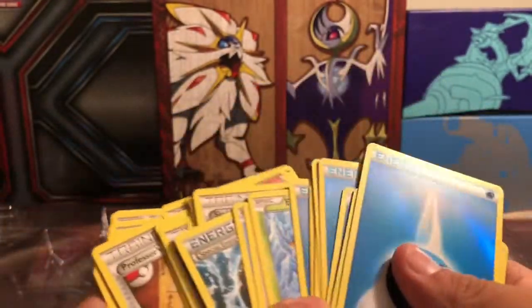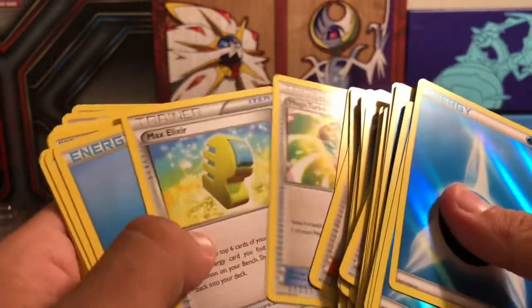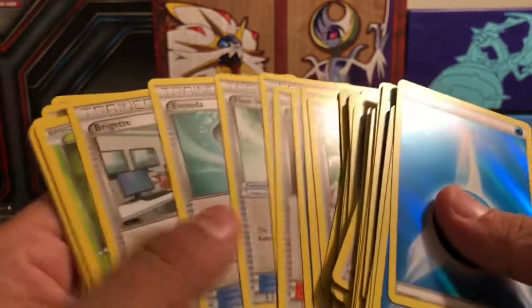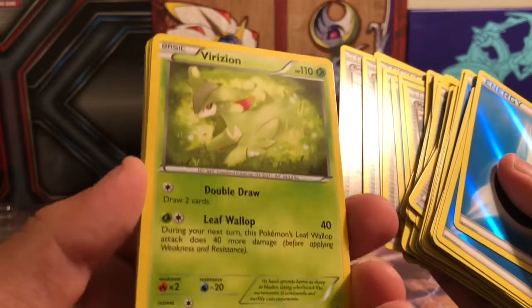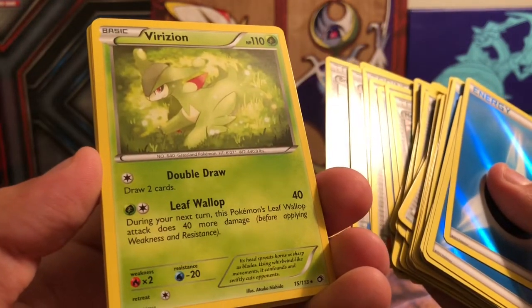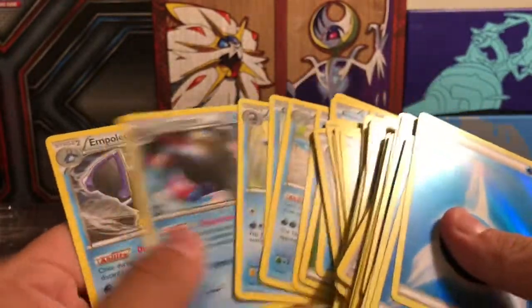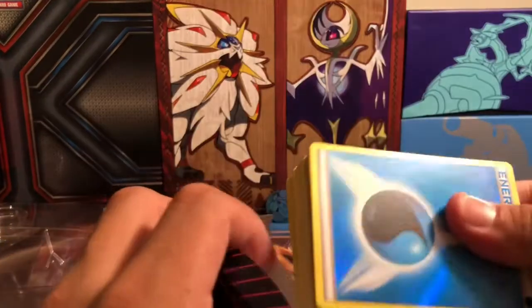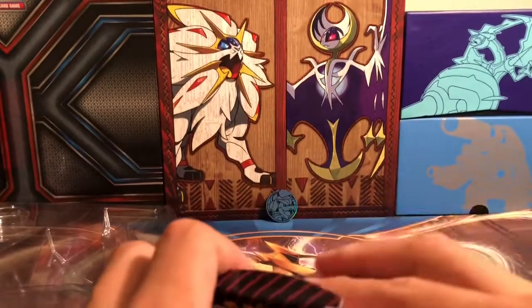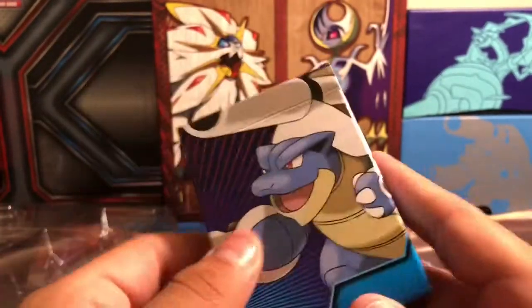Grass energy? Let's keep looking to see why we would need that in there. Muscle Band, Mega Turbo of course, Max Elixir of course for the energy acceleration. Here we go — Virizion with Double Draw, draw two cards, and Leaf Wallop — during the next turn this Pokemon's Leaf Wallop does 40 more damage. That's not bad. Lapras, Octillery again, and another Empoleon. So obviously I'm going to be biased and pick this as my favorite one — but you guys let me know down in the comment section which one you like. This is pretty sweet. I like it a lot.